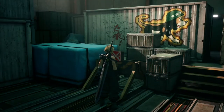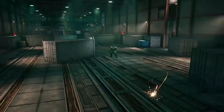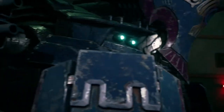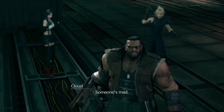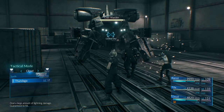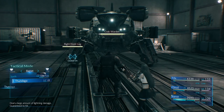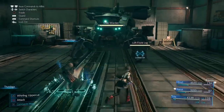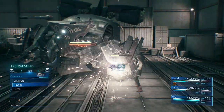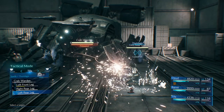I'm not going to explain the full moveset, but if you've got the same setup as me this should work almost always. So: with Cloud as leader, open Spells — use Thundaga on the right front leg. Switch to Barrett, open Spells — Thundaga, level three Thunder, on the left front leg. Then switch to Tifa and keep pressing Triangle on the left front leg until she has a full ATB gauge.